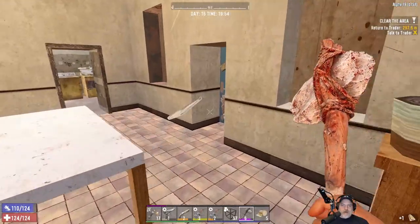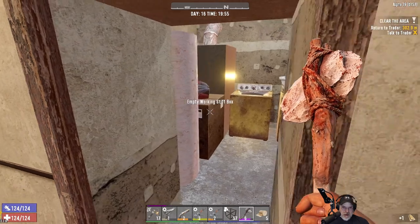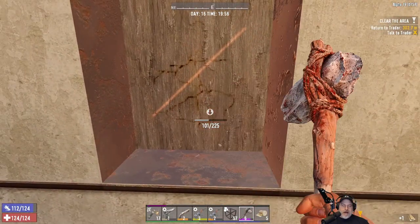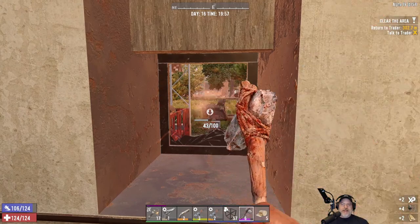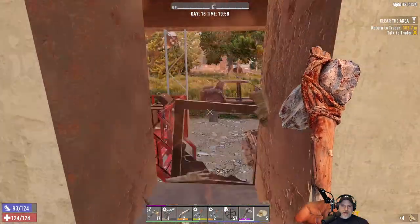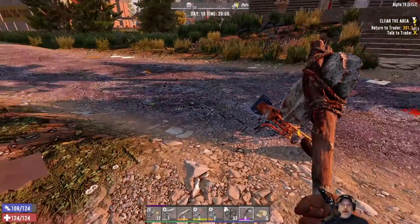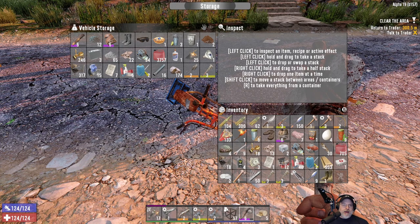We'll do the turn-in and then we'll probably just wrap up this episode. I might come back here and salvage some of this other stuff, or maybe not — I haven't decided yet. Let's cut this down and I think the other thing will fall on its own. We should at least wrench these cars — let's just do that really quick and then I'll meet you at the trader. And I got that stupid frame issue again, what a pain in the ass.